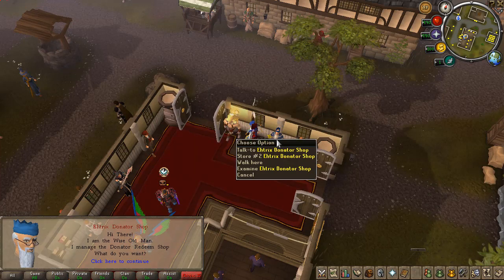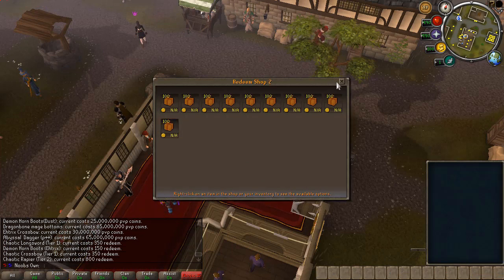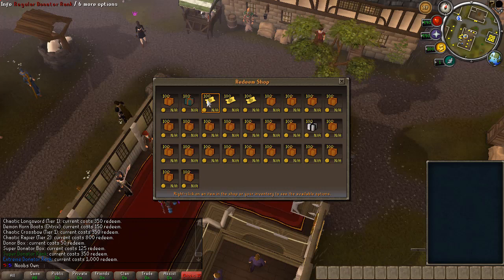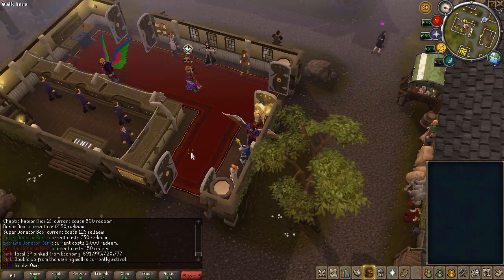Then you have the donator shop — here is the second store where you can spend redeems. You can also check the redeem store where you can get a Donator Rank, Super Donator Rank, or Extreme Donator Rank, along with a bunch of other really cool items.